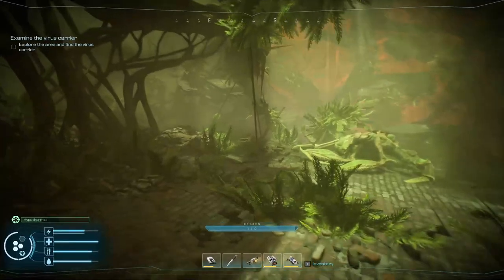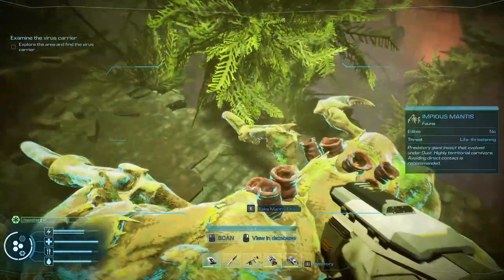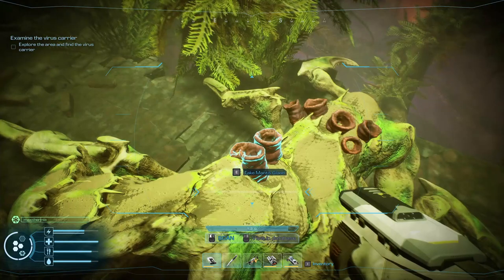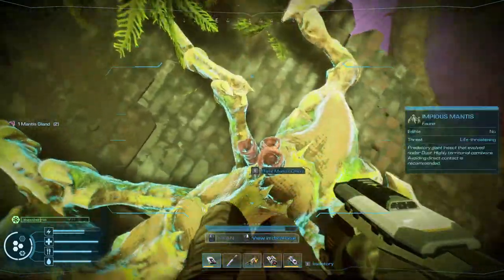There's the wreck storage box — so when you were talking about scanning that storage box, you weren't talking about the one in the elevator, you were talking about this one. Now we've got a bigger storage box, which is cool. Examining the virus carrier — explore the area and find the virus carrier. I scanned this guy and what I didn't realize was the mantis gland is what you want to get. There it is — we just got the mantis gland. It says your journey has just begun; the story will continue.